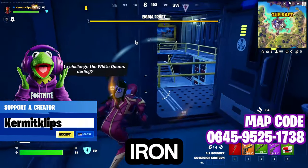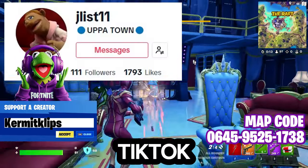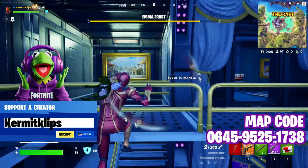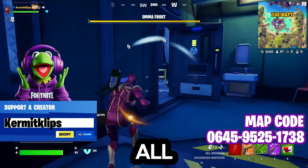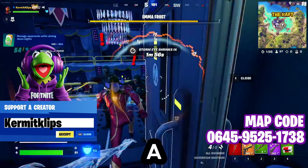I got gifted the Iron Spider skin and the Battle Pass by a follower on TikTok, so big shout out to Uppatown over on TikTok — appreciate getting gifted that. The reason we're going to try and get the Emma Frost medallion is it makes it a lot easier later to ping all of the bots, so we can get a lot more quests done and have a good idea of where everything is.